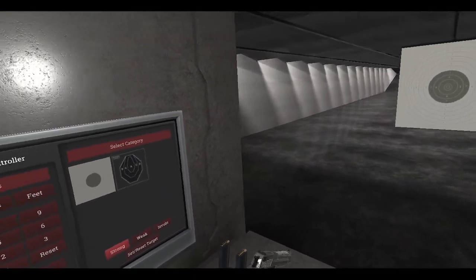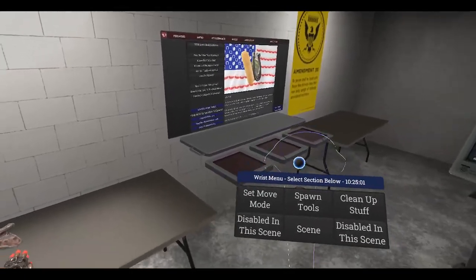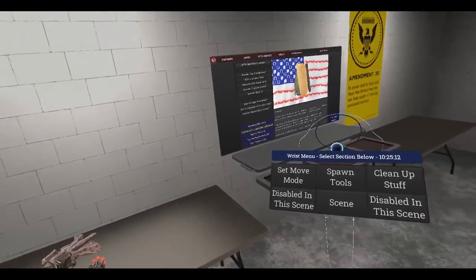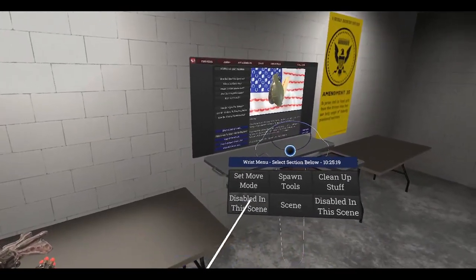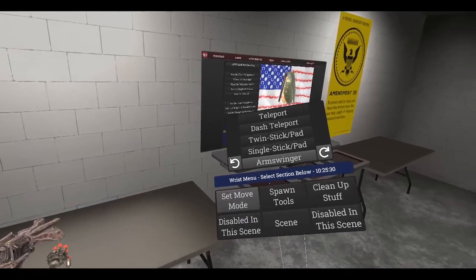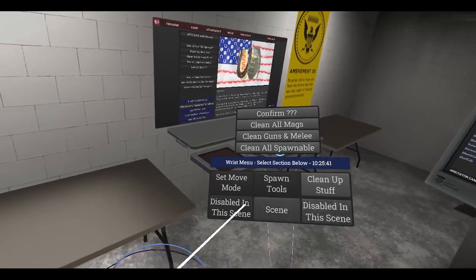The final thing we're looking at today is the new wrist menu — you saw it earlier when I was trying to spawn the options menu. It's a lot more compact. Very efficient is a good word to describe it. The menu stays open even when you move your hand away. You've got spawn tools, cleanups, and stuff. Empty mags, and some options that are disabled — I think those might be for the game planner.